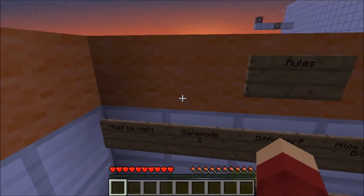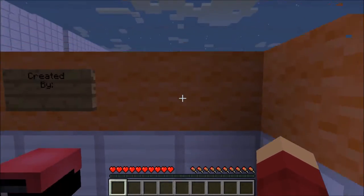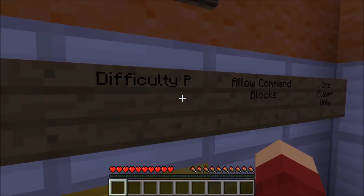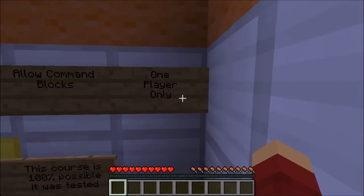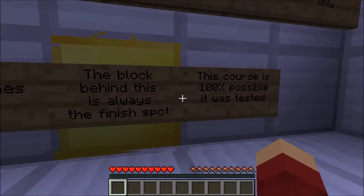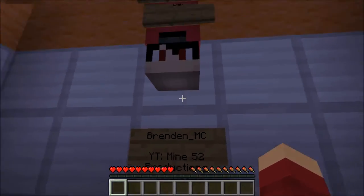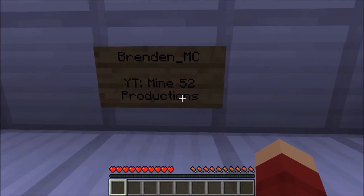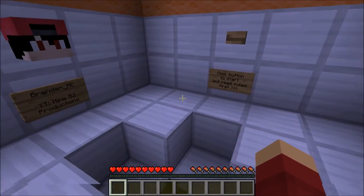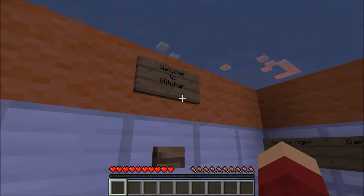Let's go ahead and read these rules. Must be night — looks like it's actually turning day, which isn't a good thing. Looks like the moon's staying there. Game mode two, difficulty peaceful, allow command blocks, one player only. Abuse all of the glitches. The block behind this is always the finish spot. The course is 100% possible, it has been tested. Brandon MC was the creator — his YouTube is Mine52, so go check that out.